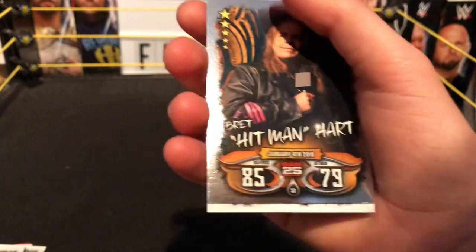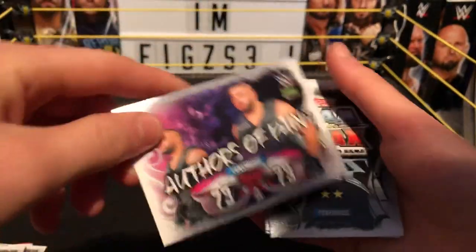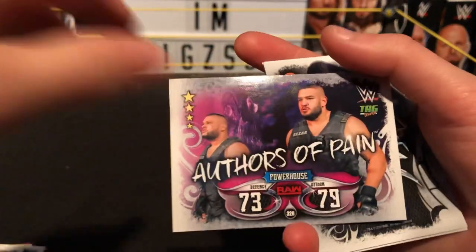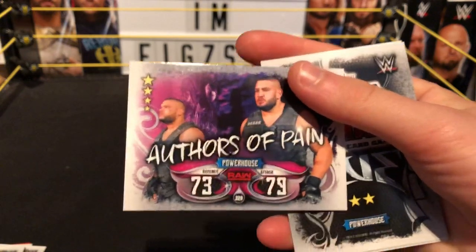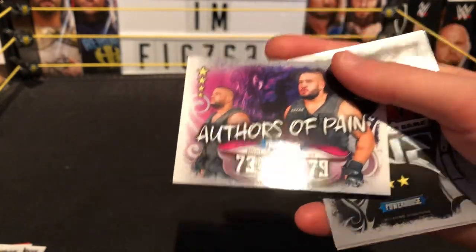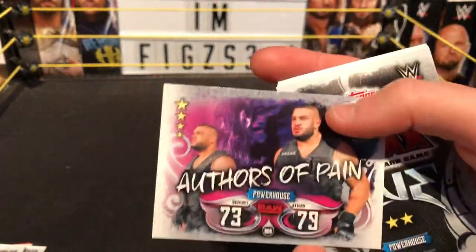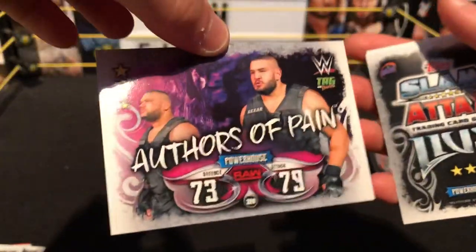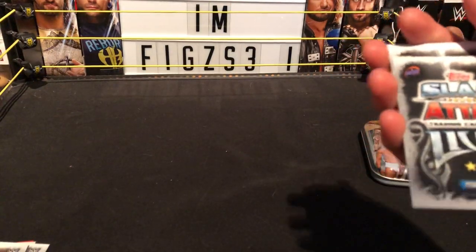Next we got a powerhouse — AOP, the Authors of Pain, powerhouse from Raw. These guys are just not doing much on the main roster. They missed loads of their debut weeks, losing to Titus and Apollos — like, what's happening? These two are amazing. I wish they were in a match for a title shot at SummerSlam.